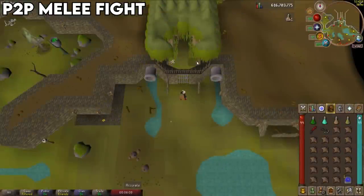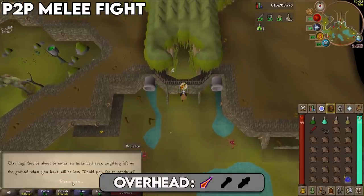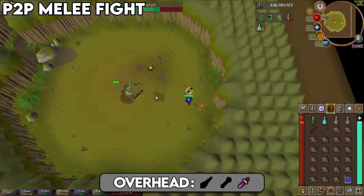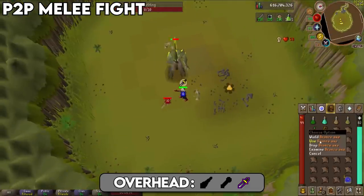For the pay-to-play melee example kill: remember to bring your antidote as Bryophyta poisons in P2P, starting at 8 damage and stacking quickly. Drink your antidote dose, activate super combat, pray Protect from Magic and Piety, enter the room, run up to Bryophyta and use your dragon dagger special attack, then switch to Protect from Melee. Grab the axe from the room and quickly dispatch the growthlings when they spawn.